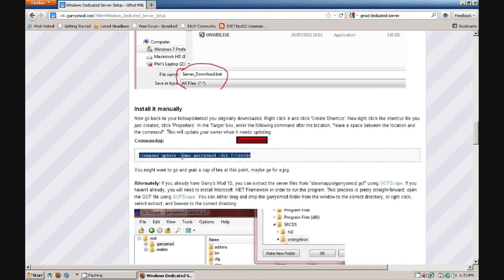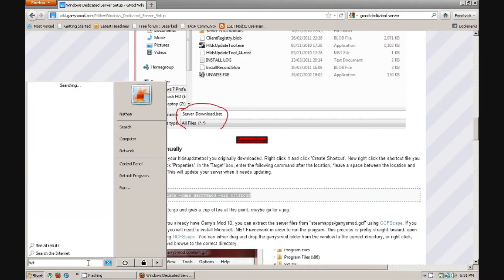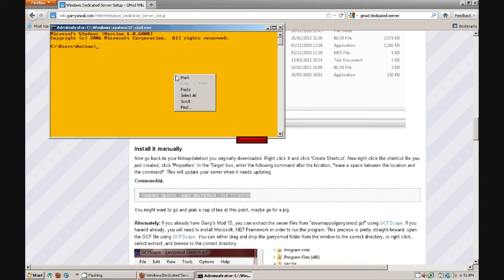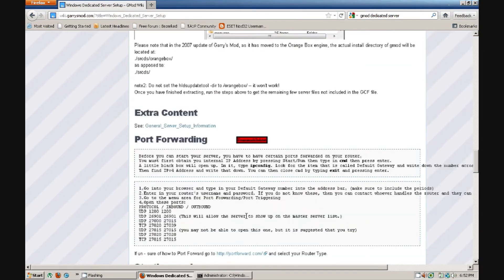All you need now is that next command, so copy and paste that. Go into Run, type in CMD, then paste. Oh wait — this is installed manually. Never mind, sorry, I'm stupid.